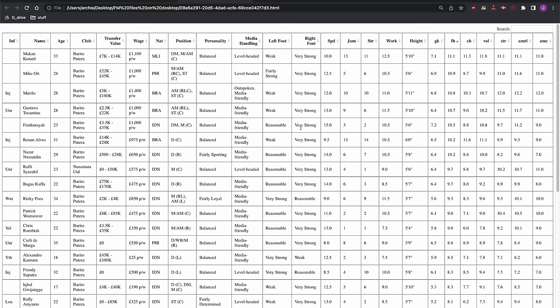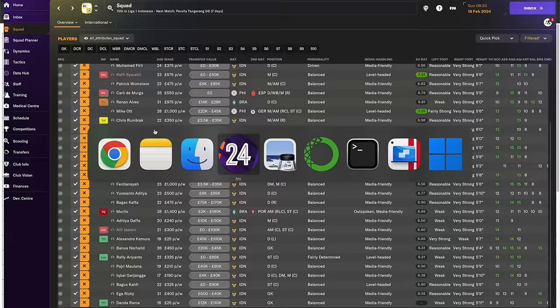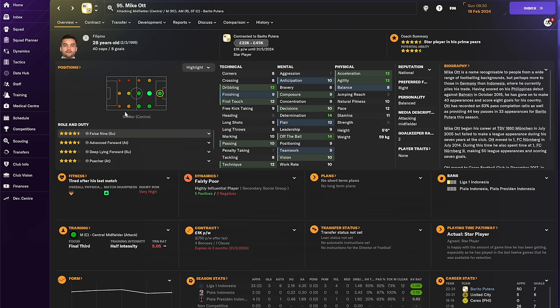Let's start with the forwards, where it was fairly clear who they were. We've got Murillo, Tocantins, and Ott — our best three forwards. Murillo is right-footed, Tocantins is right-footed, and Ott has a fairly strong left foot, so Ott plays on the left. He's five foot six and can't play down the middle. He's a ten with some acceleration, pace, finishing, and composure — he'll play on the left of our front three.